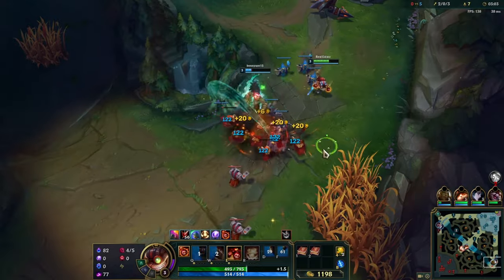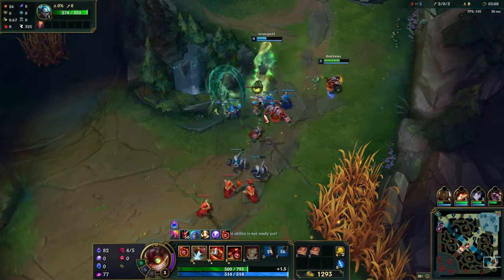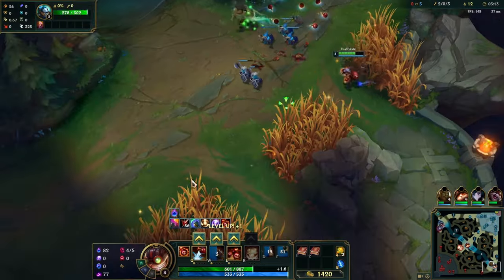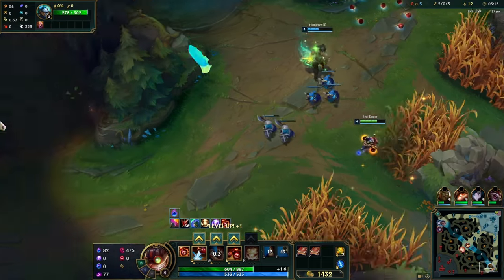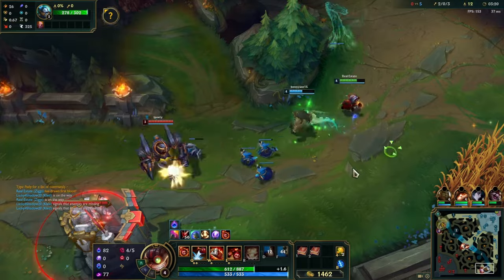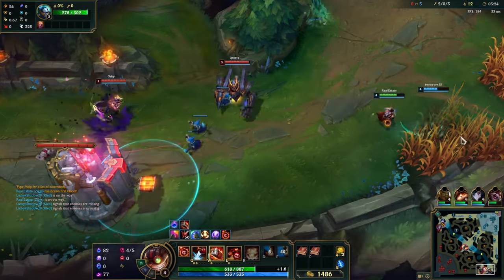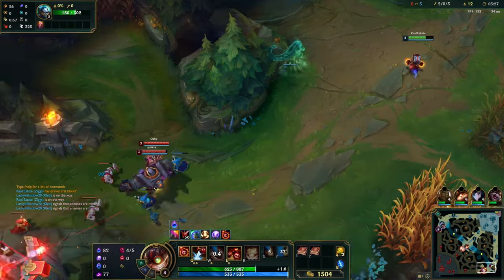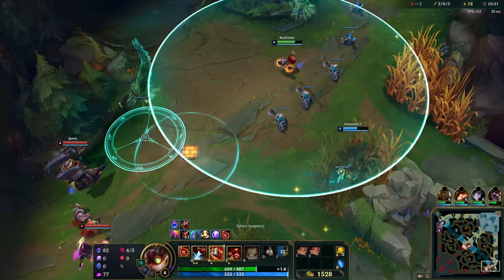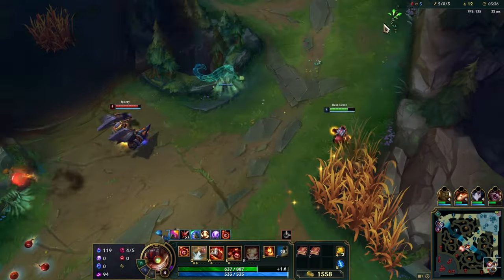Now we got our spamming bomb Q — this is gonna be basically the bomb we use the most. Ziggs is a demolitionist, so he is really good at fighting turrets. We'll throw that there, it'll explode on its own — this does a little damage to the turret. Throw our little minefields; that bomb bounces, by the way.